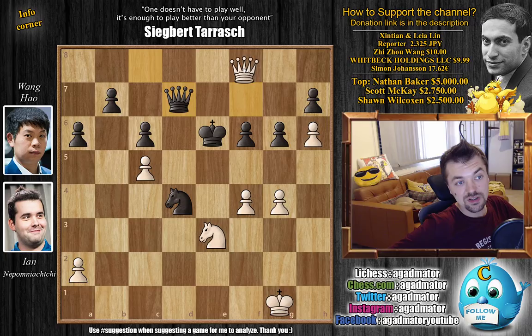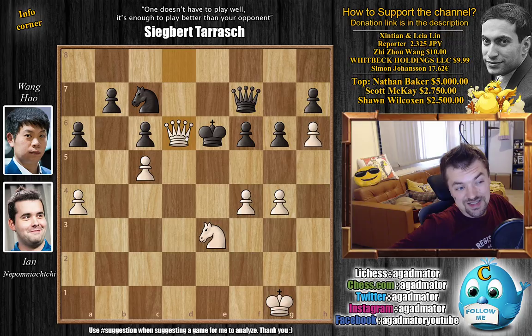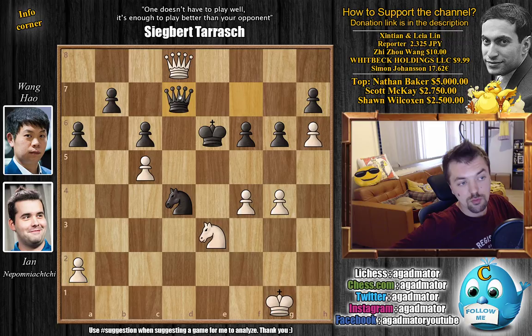Queen to g8 with check, and now you don't really have any options. If you go there, you start losing all of these pawns with check and the h-pawn just marches forward. So you have to block with the queen. Nepo repeated once — queen to c8 check, queen to d7, queen to g8 with check, queen to f7 — and only now played queen to d8. The knight hangs here and you don't really have a good reply. For example, if knight b5, then a4 just kicks it away. For example knight to here, then it's just queen to d6 checkmate. So Wang Hao decided to block with queen to d7.